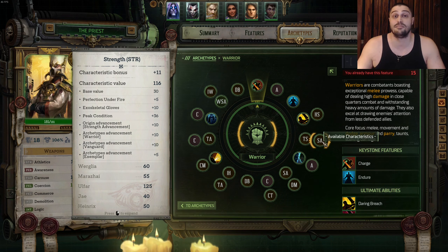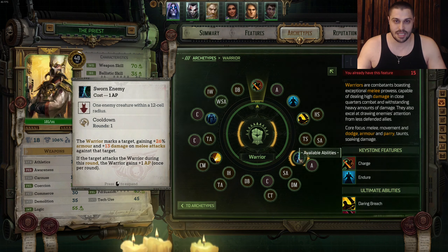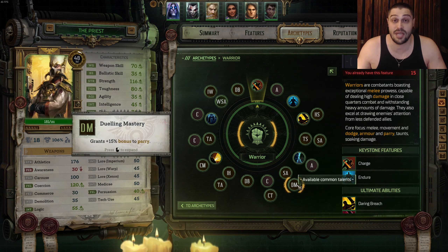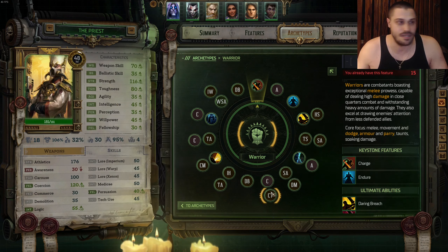We want to max out Strength as soon as possible so we can equip Heavy Armor. On the next level we go with Sworn Enemy for more bulkiness when close to enemies, then Athletics, then Strength, then Parry from Dueling Mastery — we want to Parry as much as we can. After that we're taking Coercion, slowly preparing for Solomon Veer Armor from the very start of the game.